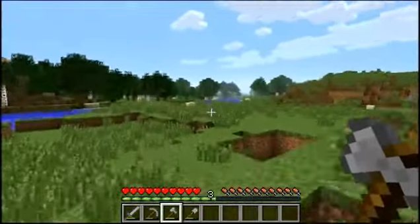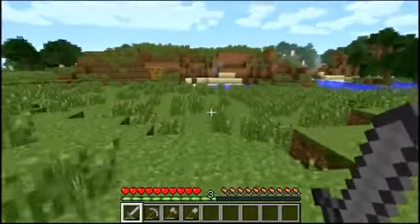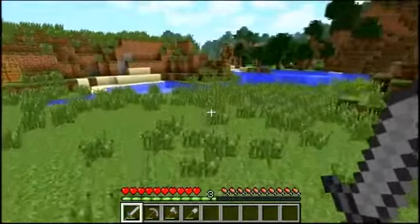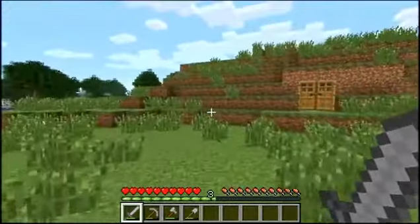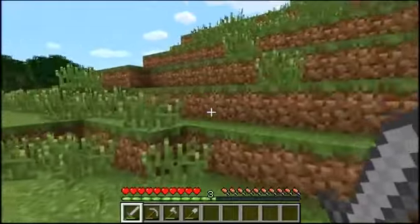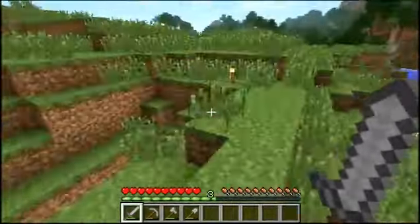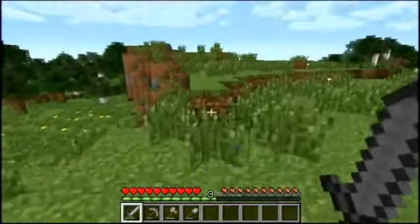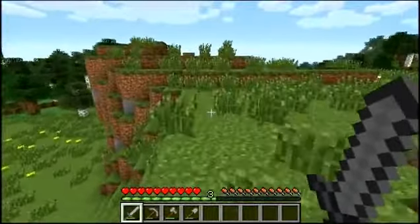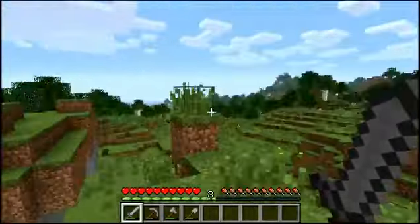Let's try and find some animals to murder — that's what I like to say. I murder animals, not kill them. Before I start the brewing and enchanting room, first I want to make a little path to our nether portal, just so we know where it is at all times, and that is that way.